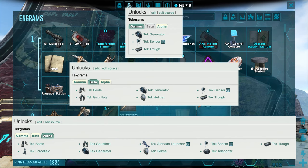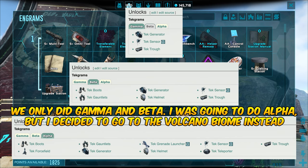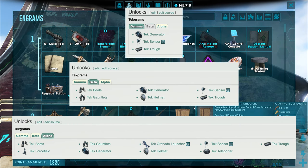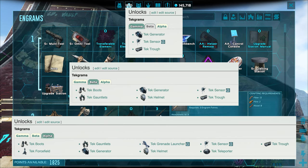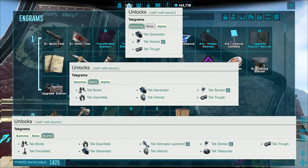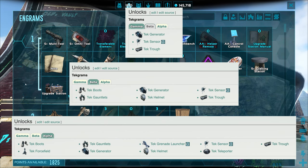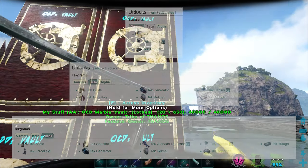This makes sense — for doing the beta you unlock tech boots, tech gauntlets, and tech helmet engrams. For alpha you get tech boots, tech gauntlets, tech helmet, and the tech chest plate — which I'm not seeing here, but maybe we get that a little bit later. There's also a tech grenade launcher, tech sensor, tech trough, and tech generator. Looks like we legitimately unlocked those engrams.